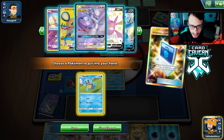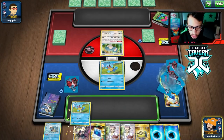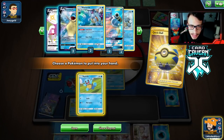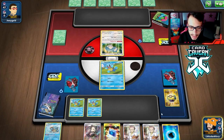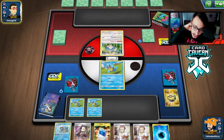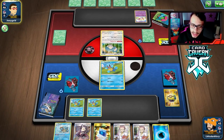This hand isn't that great. We get Squirtle and we'll try to get a bunch of Squirtles down this turn. We have the Energy Recycler in hand. I'll get a bunch of Squirtles down and just pass the turn — not going to attach energy just yet.